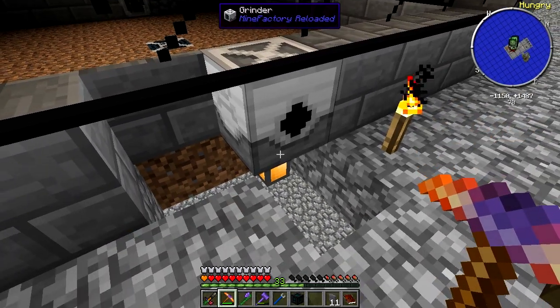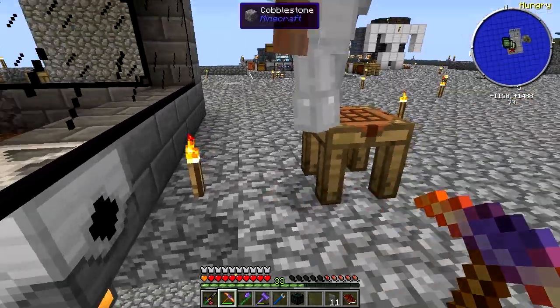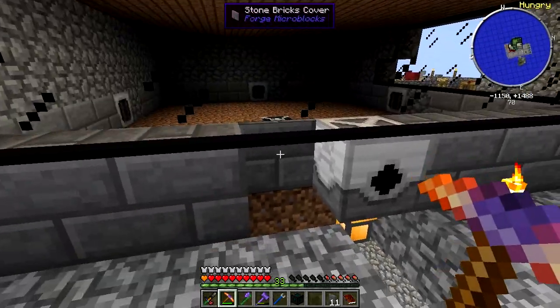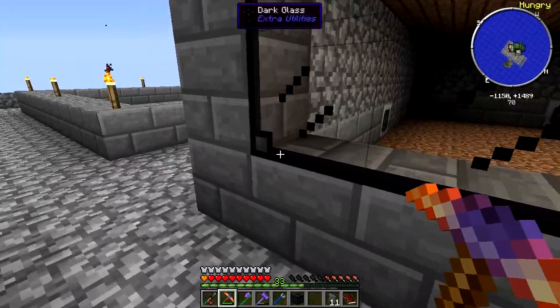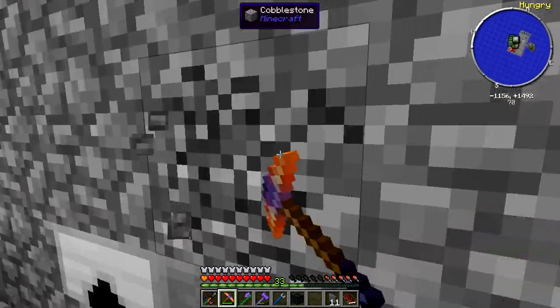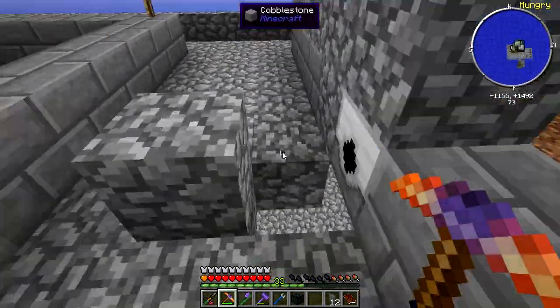The mob grinder doesn't need darkness, but it would definitely be more efficient if it were dark in there, because then it would not only spawn the one type of mob — the Endermen we're force-spawning — but it would also spawn other stuff.